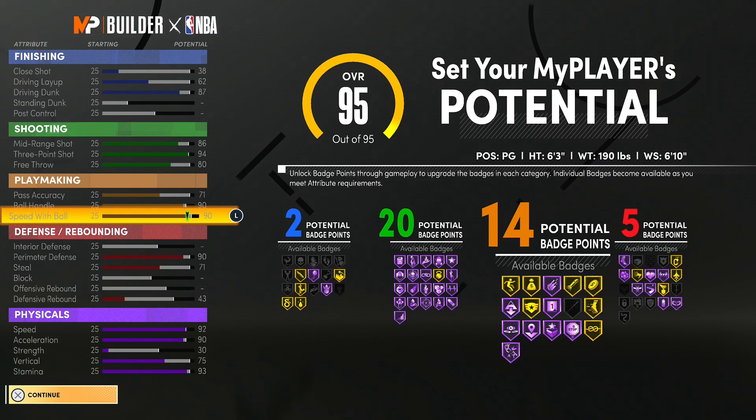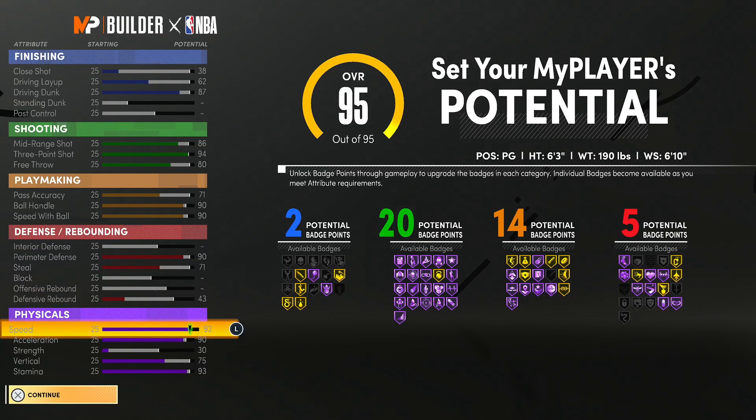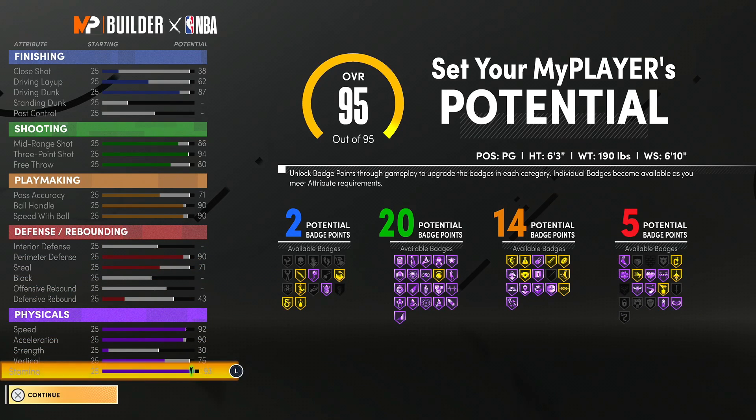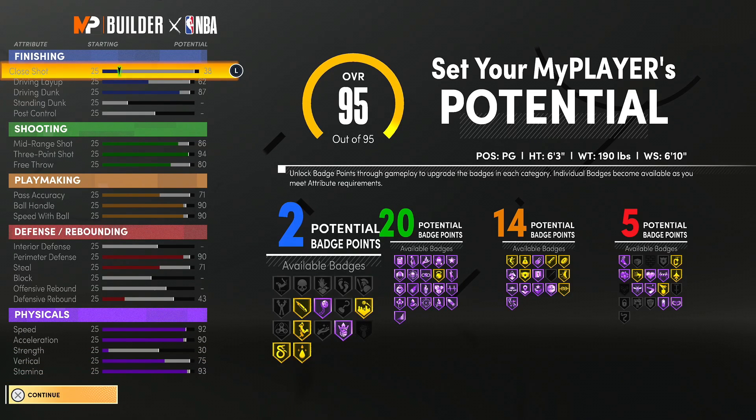With the playmaking, I can make plays, I can pass, I can dribble, I can speed boost — all of that. And on defense, I can play elite defense and I can rebound the ball. My physicals are very nice, very strong physicals right here.